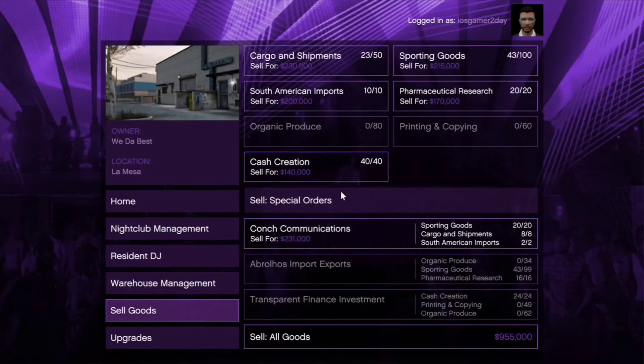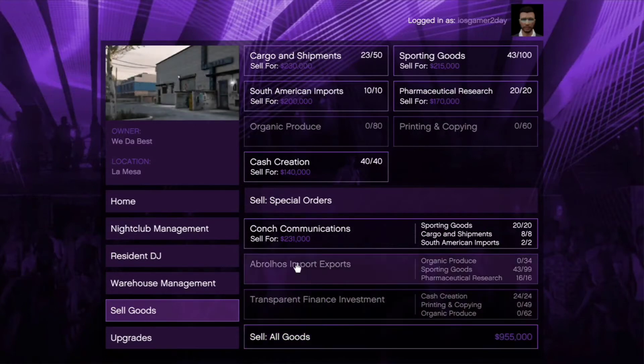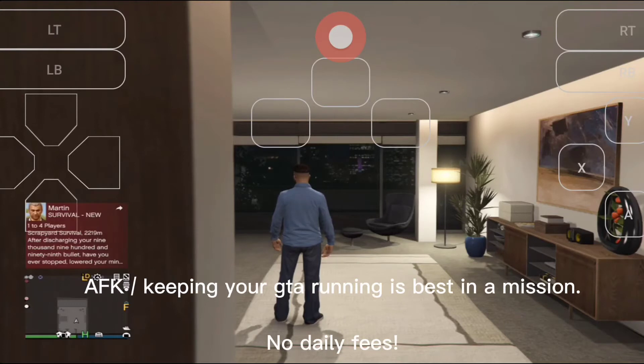Just do special orders — select 'sell all goods' — and it'll give you a mission where you have one truck to sell, which is all you need. To AFK, you need to be in a contact mission. This is best because you don't have to pay daily fees.